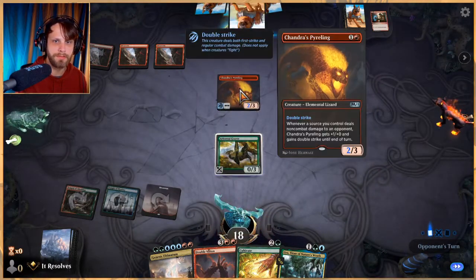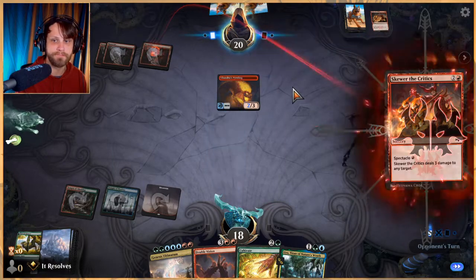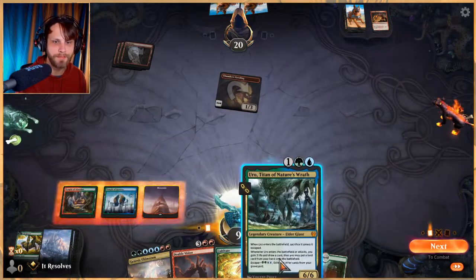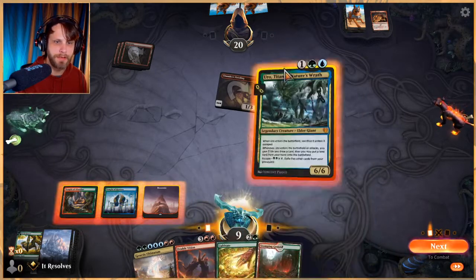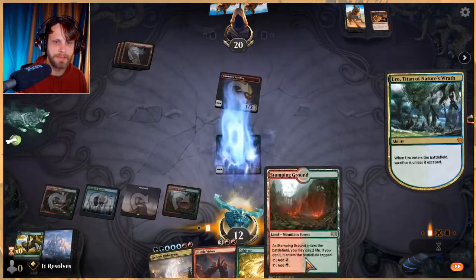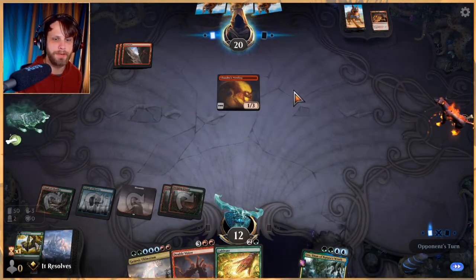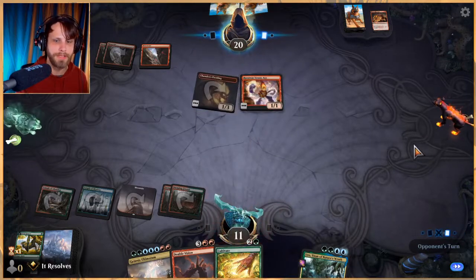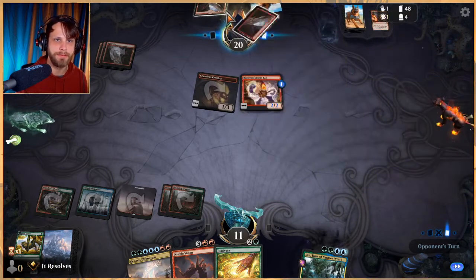Shock us — sure. Wow, lots of burn. Well done opponent — that was a heck of a turn! Do we Uro or do we Cultivate? I think we kind of have to Uro here, we need to gain a little bit of life. Very high likelihood we don't make it in this matchup — they're very very quick and dealt with the Grazer. Chandra's Pyrohelix is very difficult to deal with in a lot of matchups.